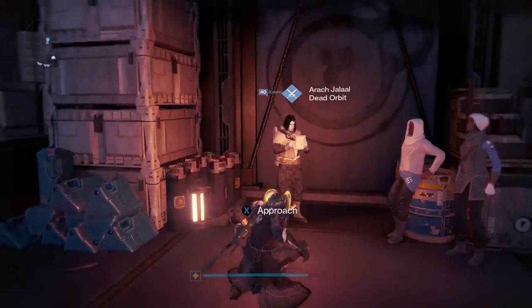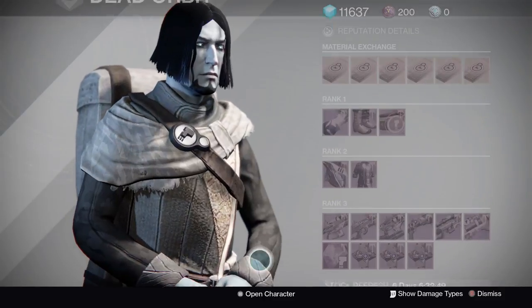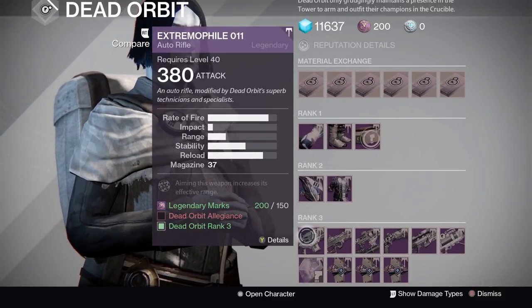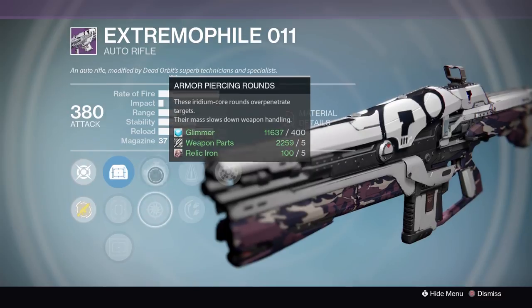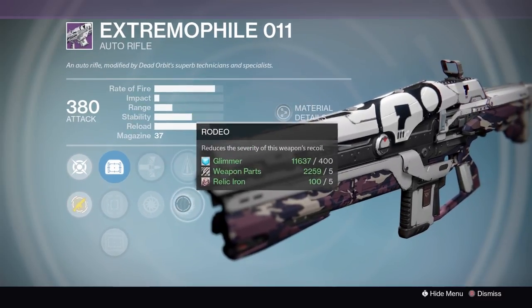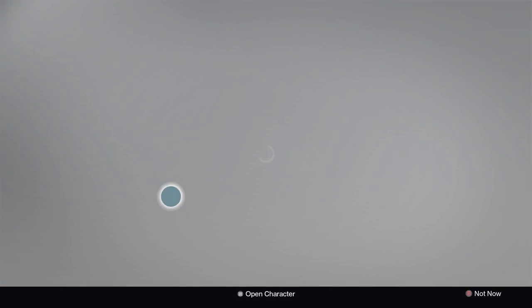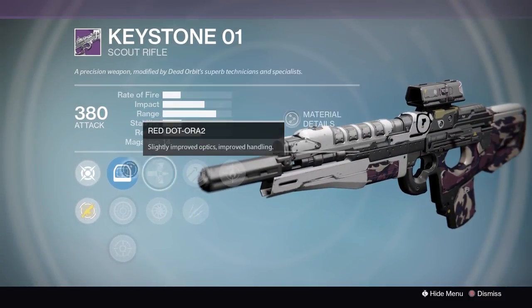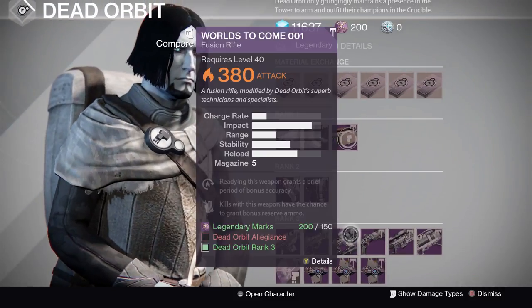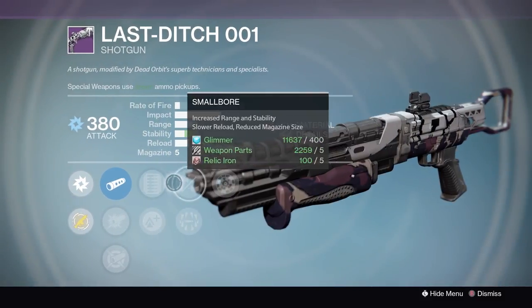That is Vanguard. Let's move on to Dead Orbit. The auto rifle looks like a pretty solid roll with lots of stability and range, but the perks are kind of useless. Moving on to the Keystone scout rifle — I've seen better rolls on the Keystone, last week's was better. The Last Ditch fusion rifle has Rangefinder and Small Bore.